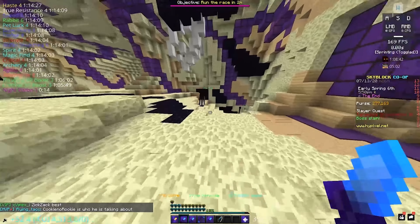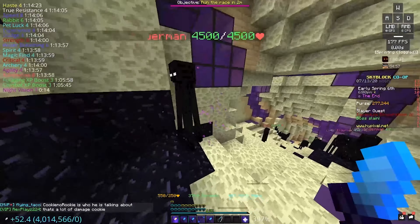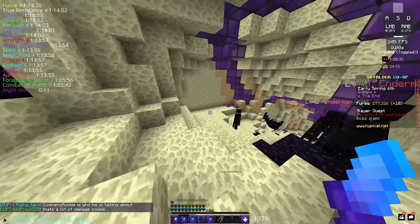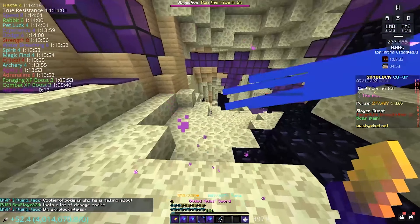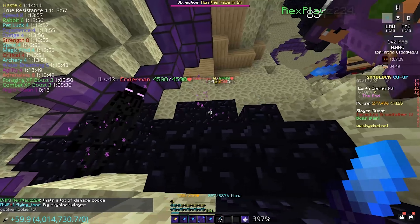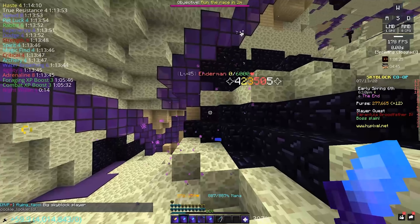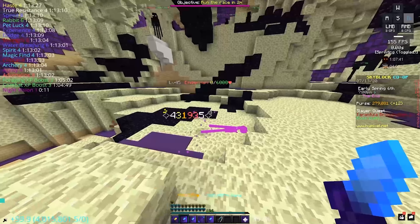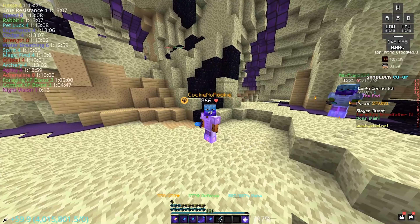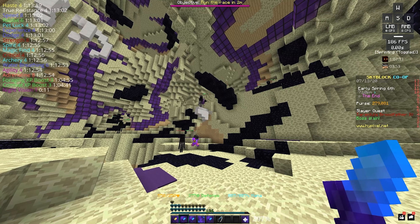Let's go ahead and hit a mob — 436k, 436k, that is ridiculous. If we switch to our Aspect of the Dragons: 460, 450. Then the Midas consistently does 436k, 423, 455, 423. It does look like the AotD does more damage still than a Gilded Midas.